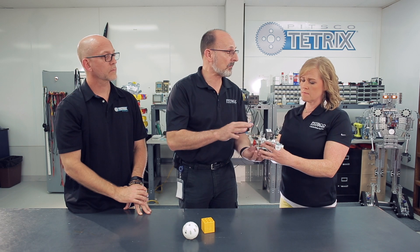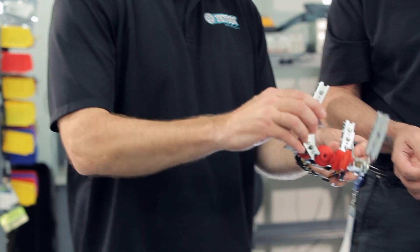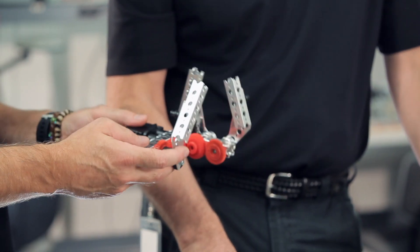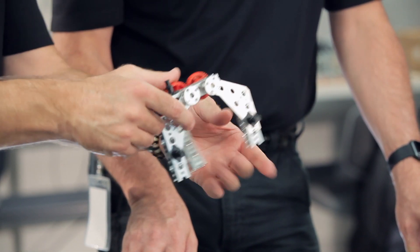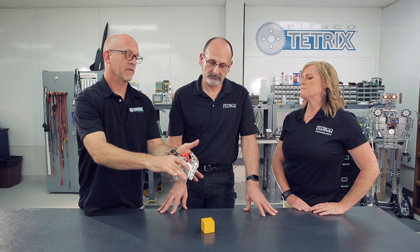That gripper was not built to scale for this challenge — just an example of a parallelogram-type gripper teams could build themselves. Another really cool gripper Tim has built is a three-pincher arrangement — like a claw. The cool thing about it is you can come straight down into the crater, pick up your element, and deliver it.